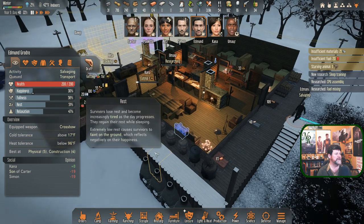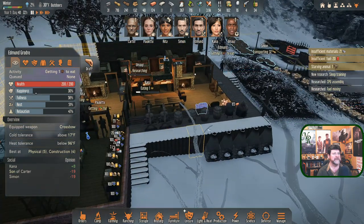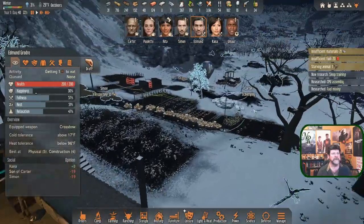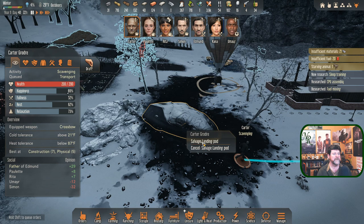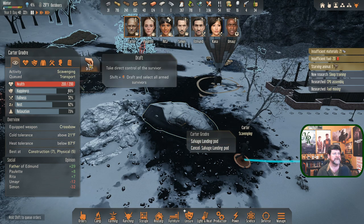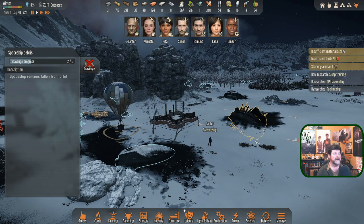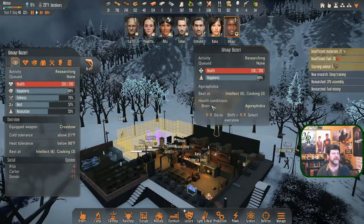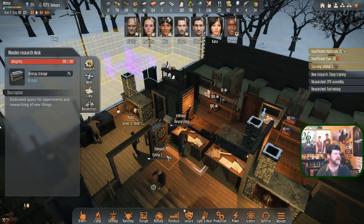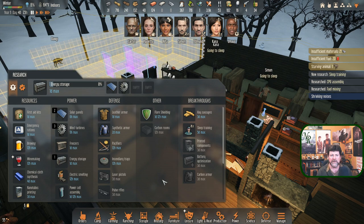Edmund is now salvaging. Long-term low mood — don't go off and do that please. You could get tomorrow morning's breakfast eaten right now — once you eat a meat soup, get that done. Edmund is going to eat. No point walking all the way down there like Carter just did. You work on this one if you're going to do it. Carter, I want you to do that one. Edmund, you're eating. Umair is working on research — energy storage — and needs to soon switch.